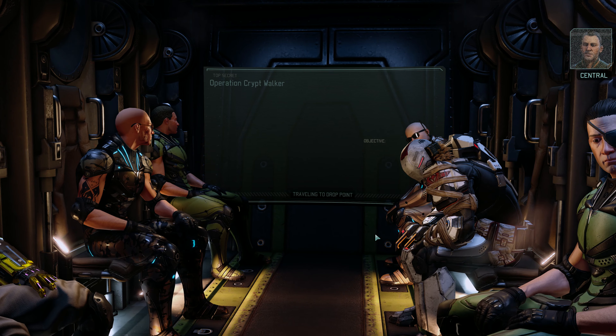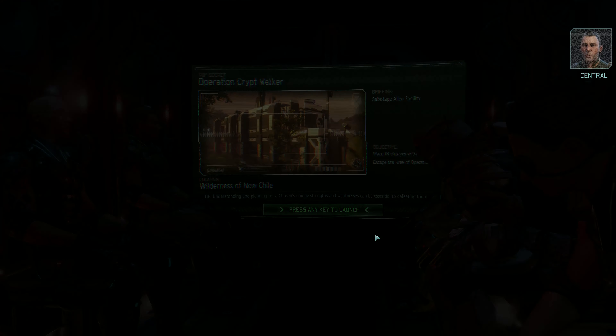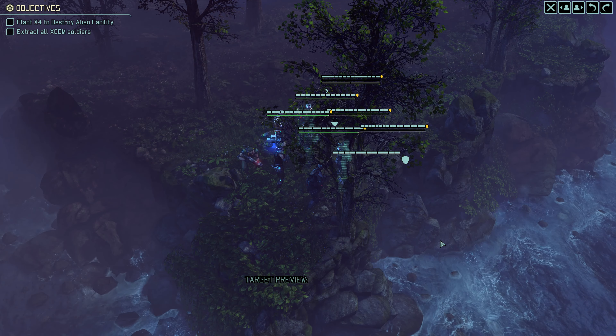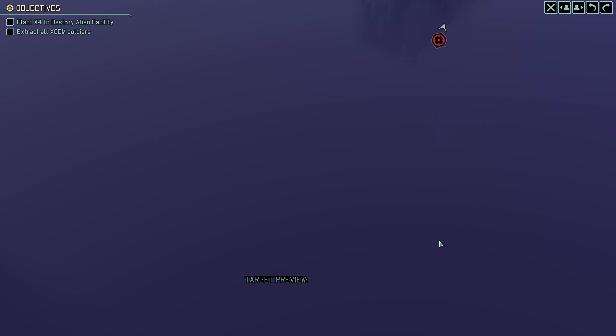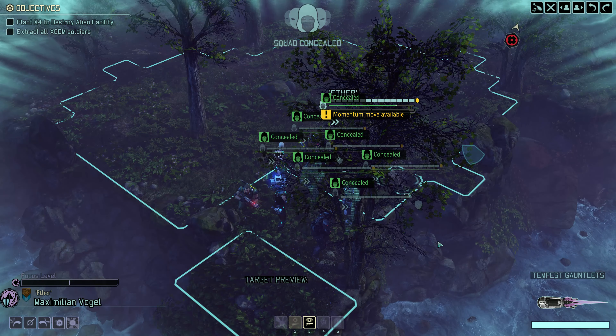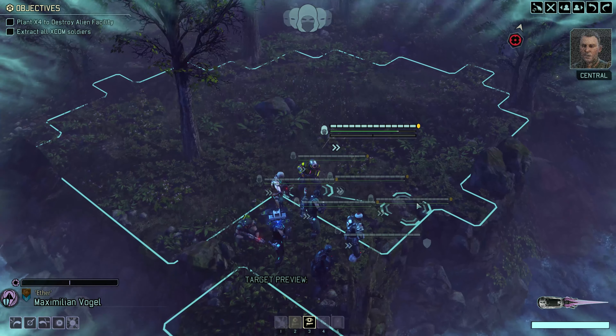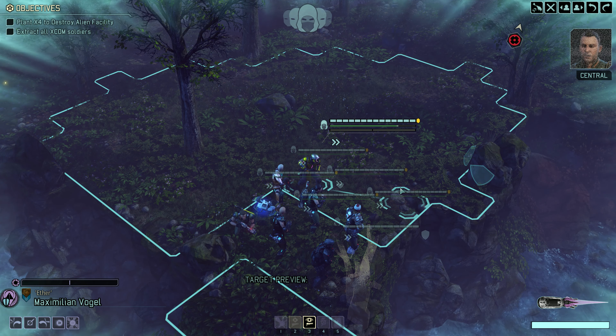Skyrage, we're in position to drop. We're moving to take out a high-security ADVENT installation operating out of this region. Intel from the Resistance suggests this facility is conducting research critical to the Avatar project. Once in position, approach the designated target and plant the X-4 charges. Once they're armed, move to minimum safe distance and level that facility. Menace 1-5, target coordinates are locked in. Move to designated position and place the X-4 charges. We've got to make these — we're getting started.